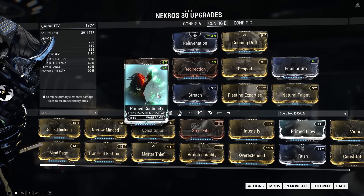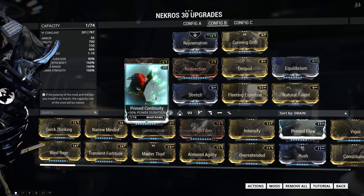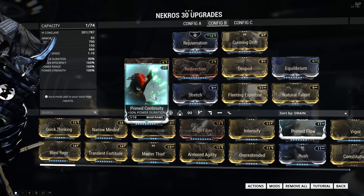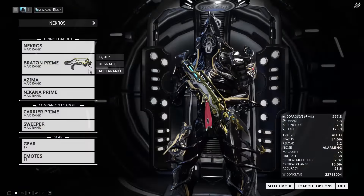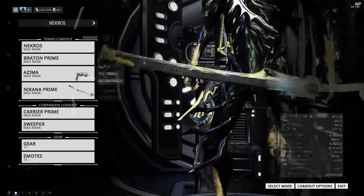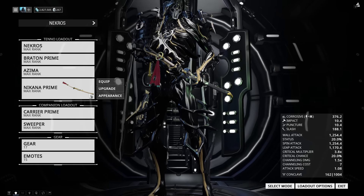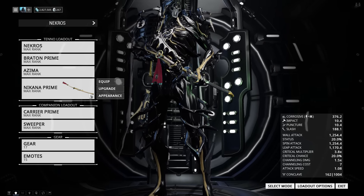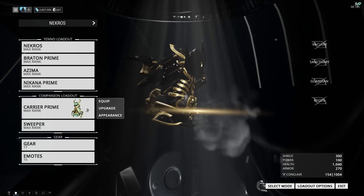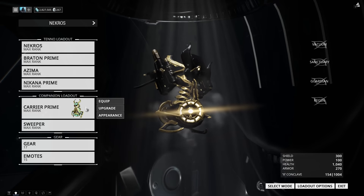Finally, we're gonna slap on continuity — or primed continuity if you have it — to offset fleeting expertise. This increases the duration of shadows of the dead and terrify. One last thing before we go to the gameplay: you want to use a slash-based weapon on Necros, because if you manage to cut an enemy in half or cut off their arm, you can desecrate it separately, which means more loot. And use carrier, because there'll be so much loot on the ground you'll miss half of it without it.